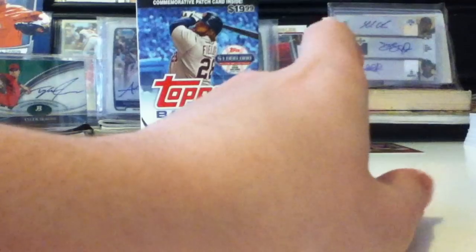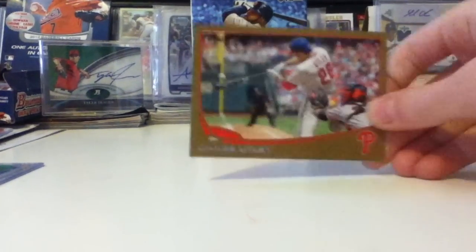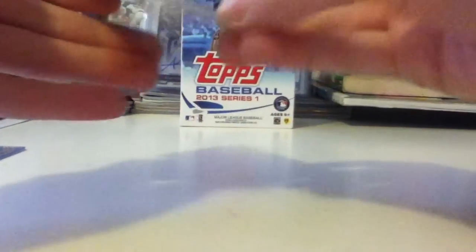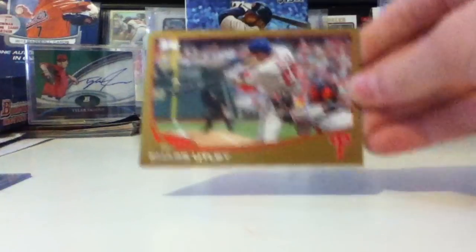I actually got some color too, guys. I got a gold paper. You're supposed to get that in every 22 packs — I only had 10 — so that was a nice little hit right there. And I got a Chase Utley. As you know, they're numbered in 2013, so I thought that was pretty cool.